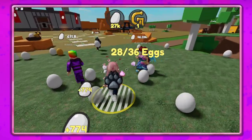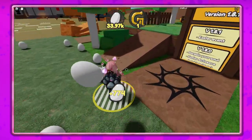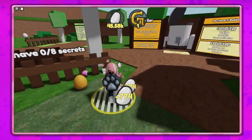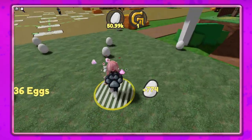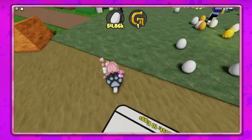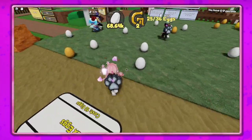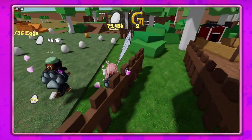It's weird to play a game that doesn't have all kinds of buttons all over the screen. It really is — I'm like, there's no shop, there's no pets. Instead there's a whole bunch of eggs all over the screen. I'm not complaining — it's nice to not have to deal with all that. I had to zoom out because I'm collecting so many eggs so fast.